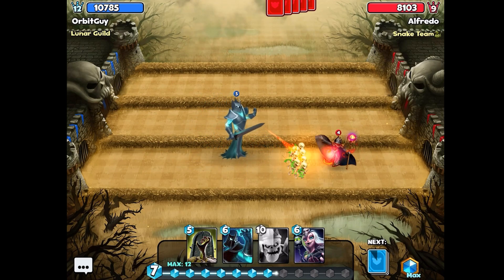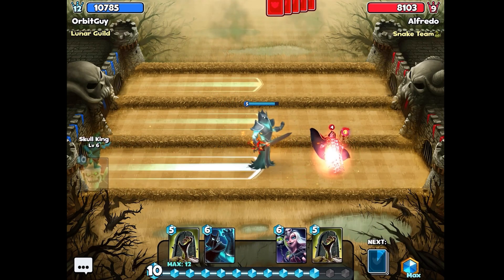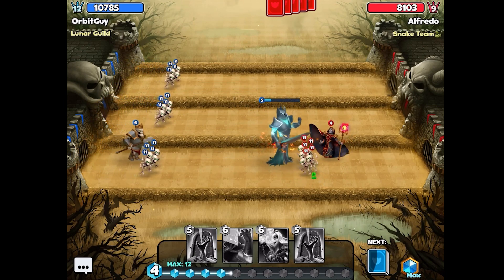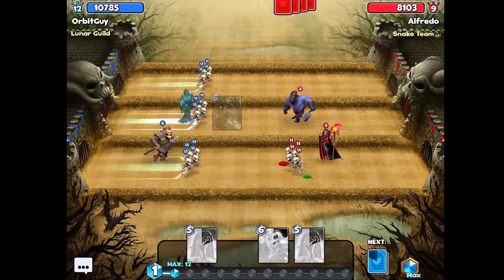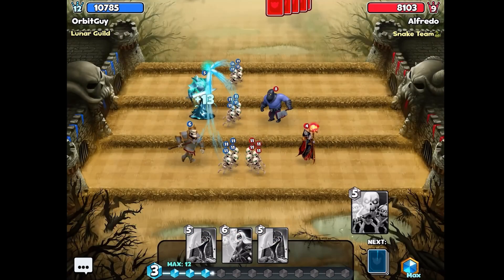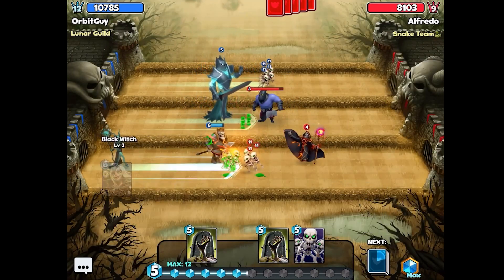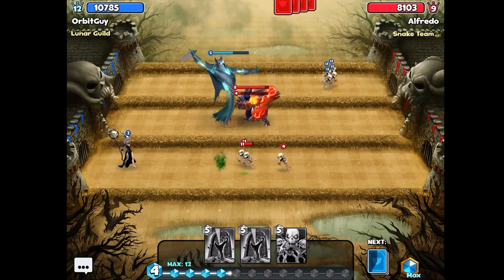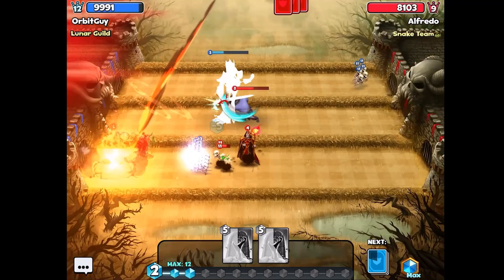Having 12 crystals makes it much easier to get skeleton cards out sooner and combo them with the specter, which makes those combos a bit easier. On top of that, we also have a double resurrection, which is going to be very interesting.